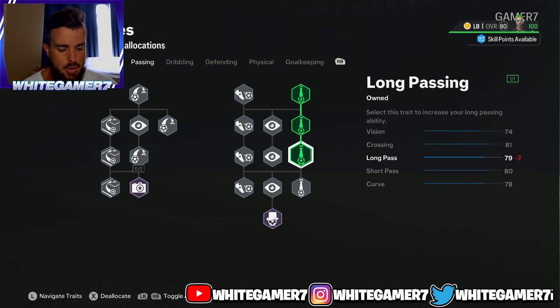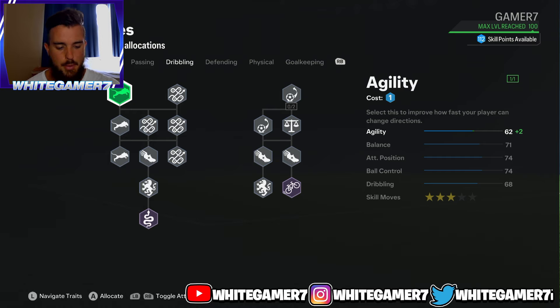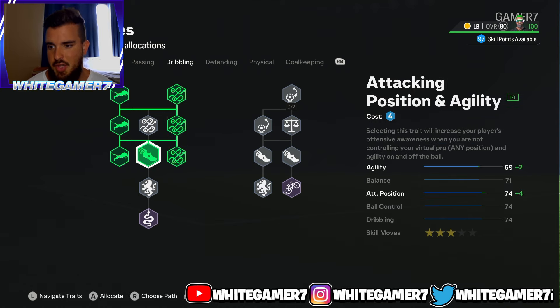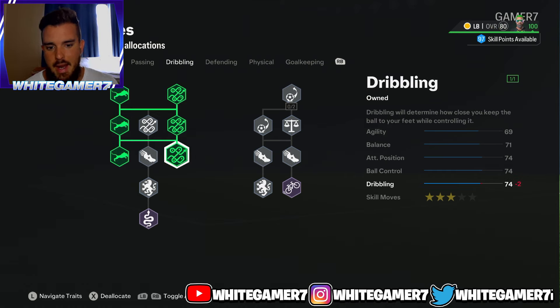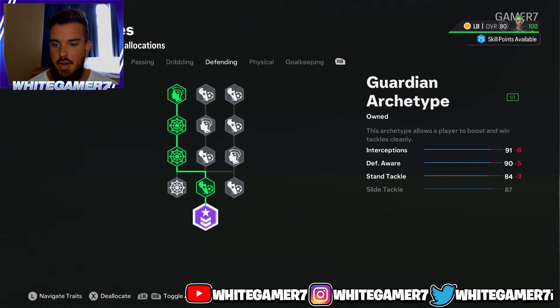From passing, we're going to get these three long passing nodes to boost long pass — this gives 79 long pass, which will still do the job as long as you're aiming properly with your analog stick. Then 80 short pass is more than enough. From dribbling, we're going to focus on some agility and dribbling. The agility allows you to turn directions quickly with your pro, and also helps when you're jockeying to defend with left trigger. 69 agility isn't the greatest, but you are a fullback. 74 dribbling — nothing crazy, but again you're a fullback.